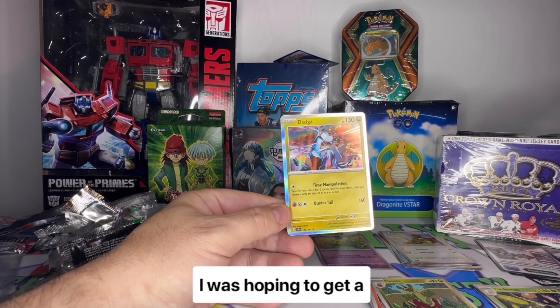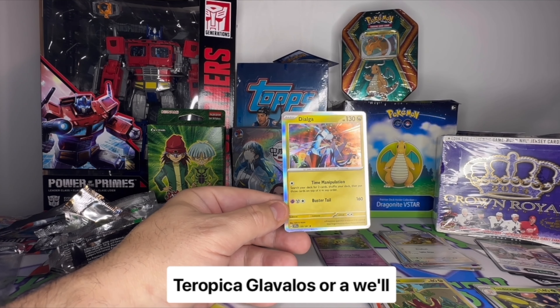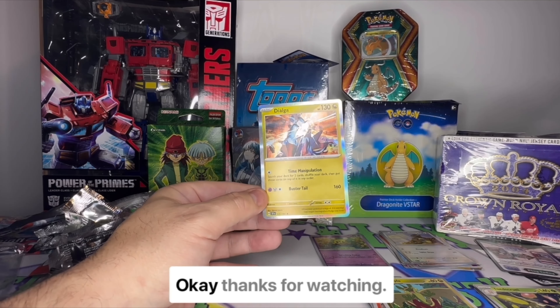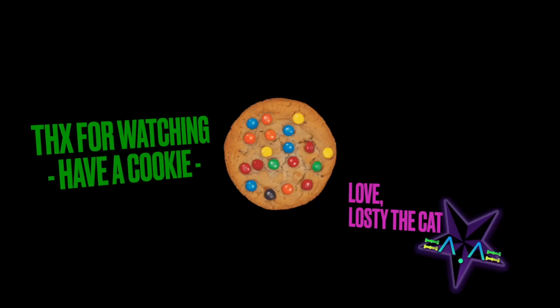And finally we got Dialga. Thanks Dialga, that was pretty good — but again it feels like Iron Crown. I was hoping to pull a Terapagos or something really big, maybe a Michael Jordan. Anyway, thanks for watching and enjoy Surging Sparks!